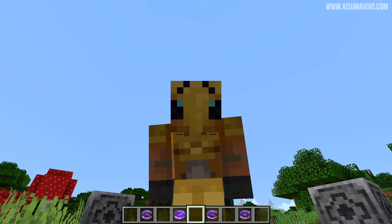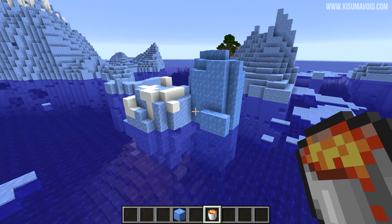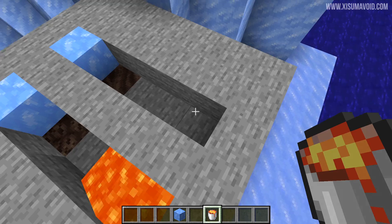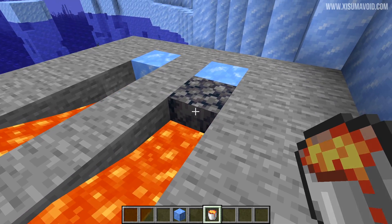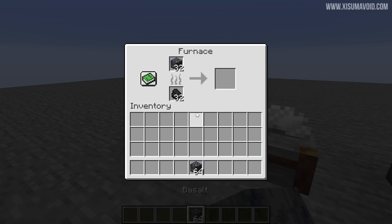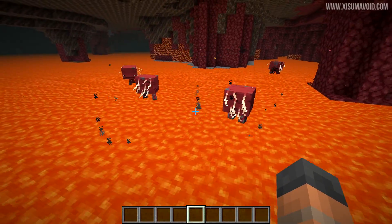The next thing is not a new block, but a new way to create a block added in this update. That block is basalt — in the last update we learned you can turn it into polished basalt, which has a beautiful texture for building. To generate basalt you need blue ice, which you can get from icebergs in the deep frozen ocean, and soul soil — not to be confused with soul sand. When lava touches blue ice with soul soil underneath, it creates basalt. You can automate it, mine it with a pick, and basically generate basalt out of nothing. Also, polished basalt is now made in the stonecutter rather than a furnace, just like polished andesite and similar materials.